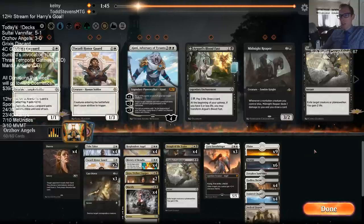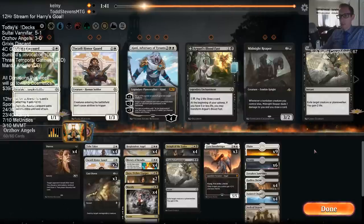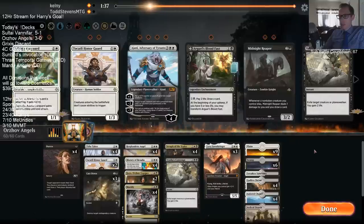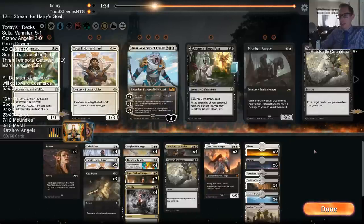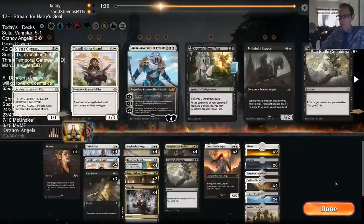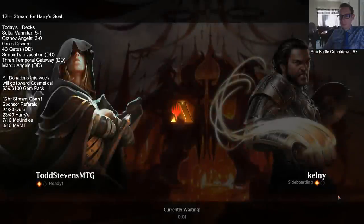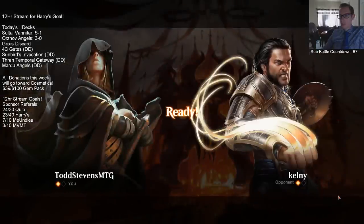Now we should be good to go from here - they're tapped out, we know Resplendent Angel is going to resolve, so I think we win from here. I guess they could have more Tricksters but I think we're good. I don't regret not upkeeping that Cast Down, because I wasn't even planning on casting it until they did something that forced me - which playing the Storm Tamer was. So Powerhouse asked: why did I play Kaya that previous turn instead of Resplendent Angel? Because they could have had a counterspell and I really did not want Resplendent Angel getting countered.